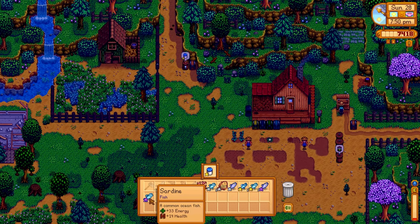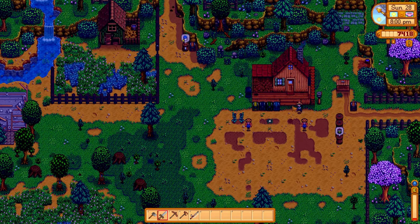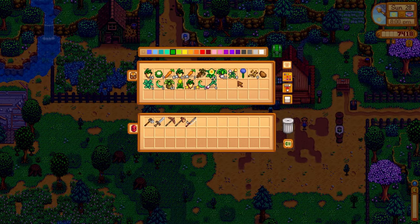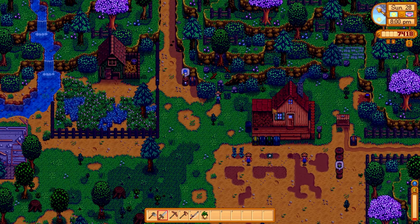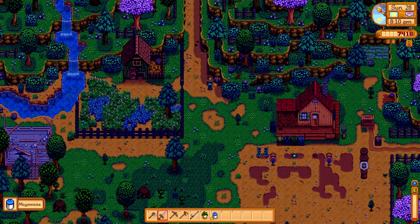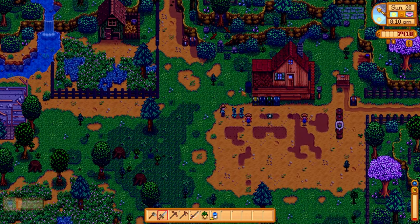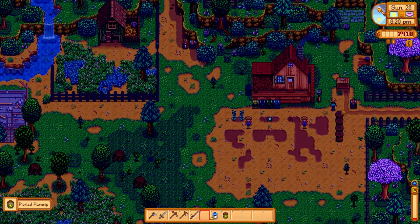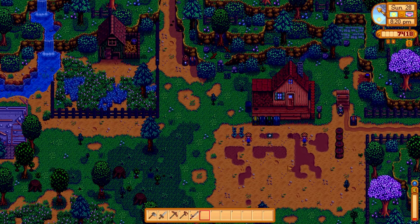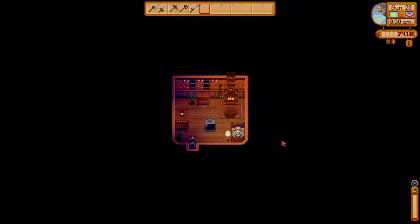Let's drop off all of our fish that we've caught today. We'll keep the parsnip and put it into the pickle jar, and grab the mayonnaise to sell — we want to start off the new season with as much money as possible. Swap this out, sell both of those, and head to bed. And it's the end of Spring 1.